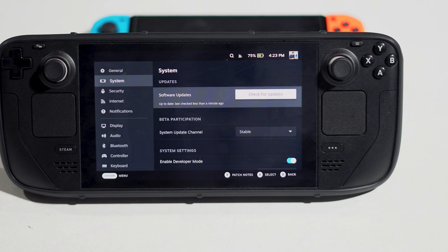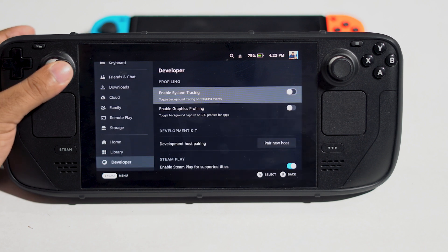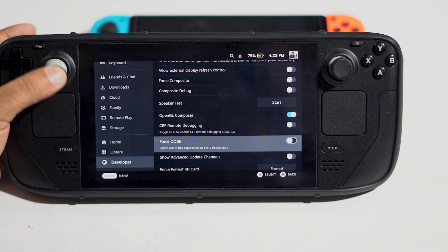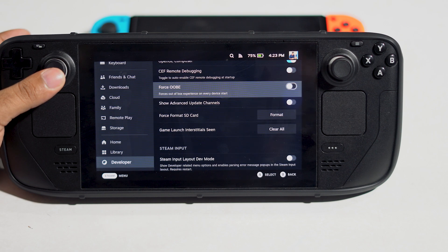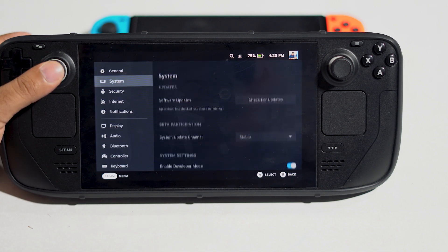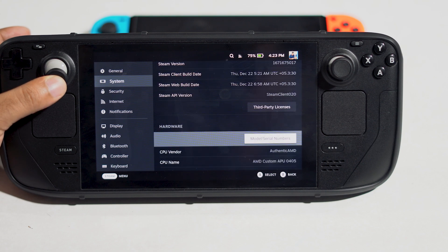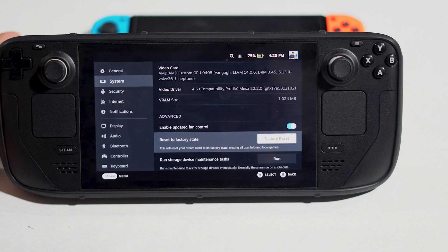The next fix is to reset your Steam settings. Go to System and scroll through the advanced settings — you'll find Reset to Factory State. You can either reset or fully format. Keep in mind that a factory reset will erase all your user information and local games, so make sure to take a backup before doing this. These are the possible workarounds for low FPS issues on the Steam Deck.